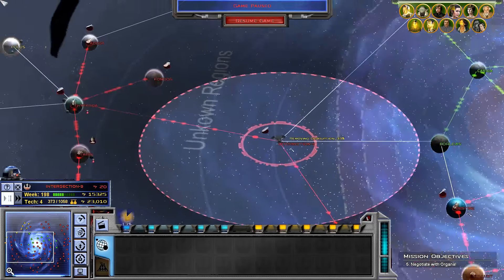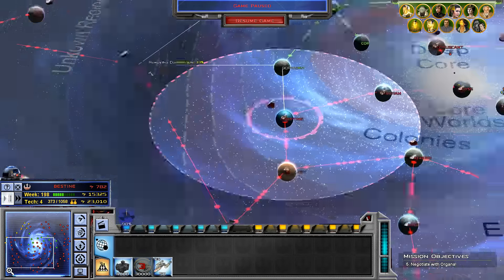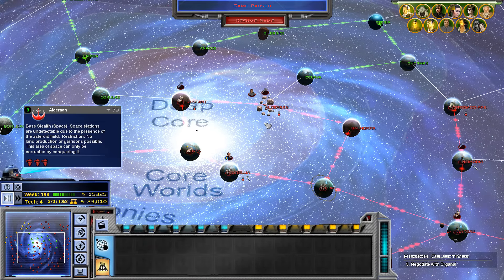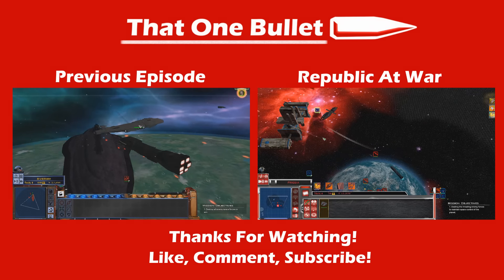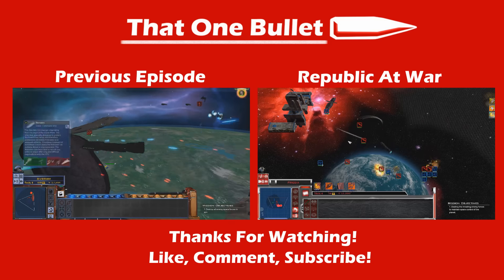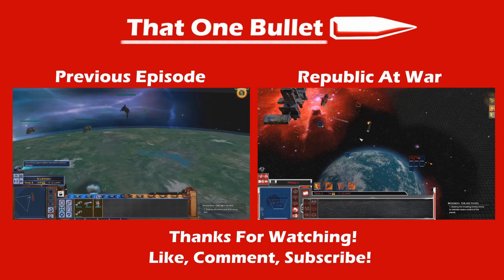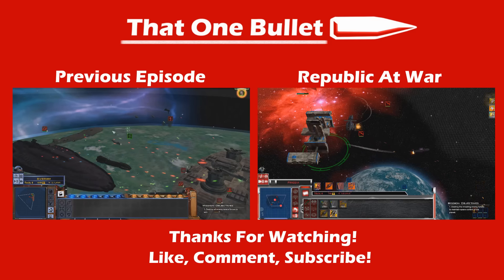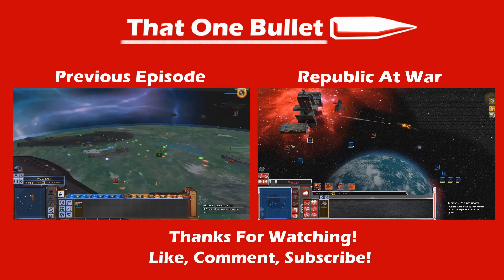And now we have our defensive line. Now we just have to finish off Polis and Endor, and Bestine is looking good for defense. We're looking great! I hope you guys enjoyed this part of Awakening of Rebellion — thanks for watching and I'll see you guys in the next part. See you later. Bye.